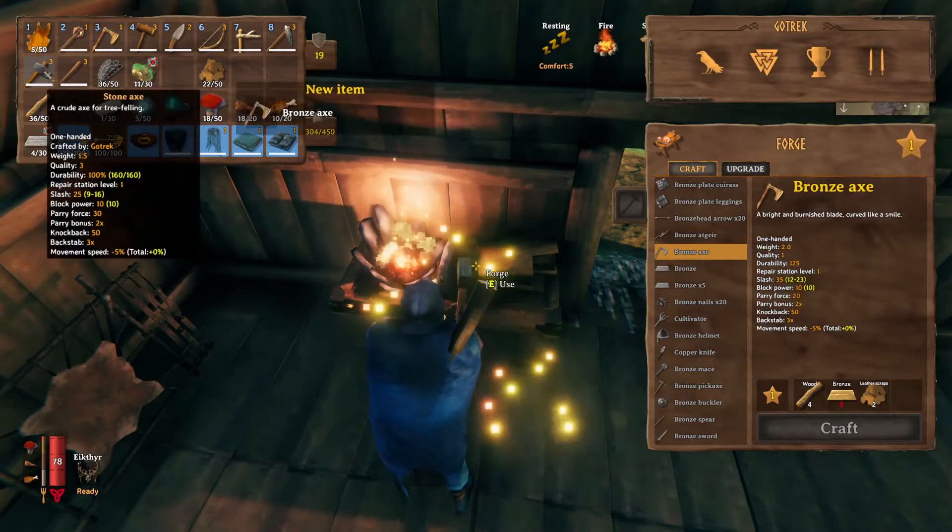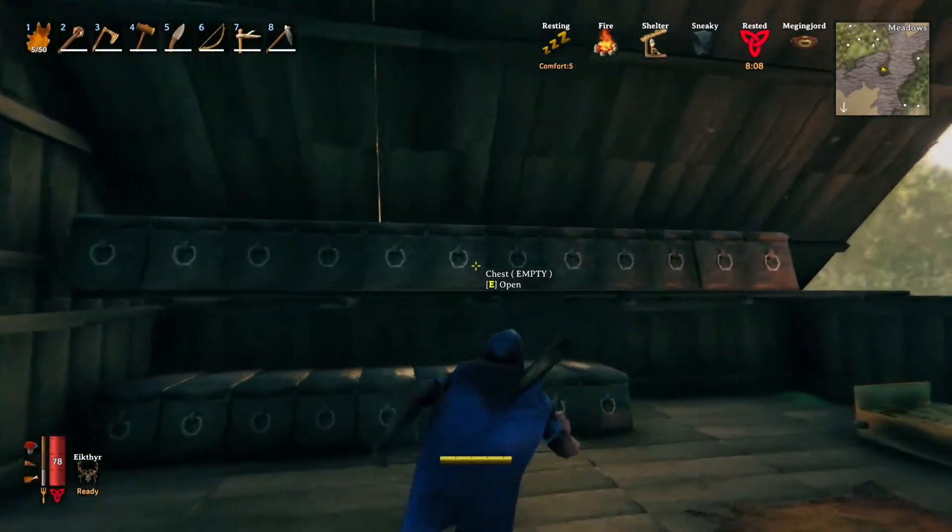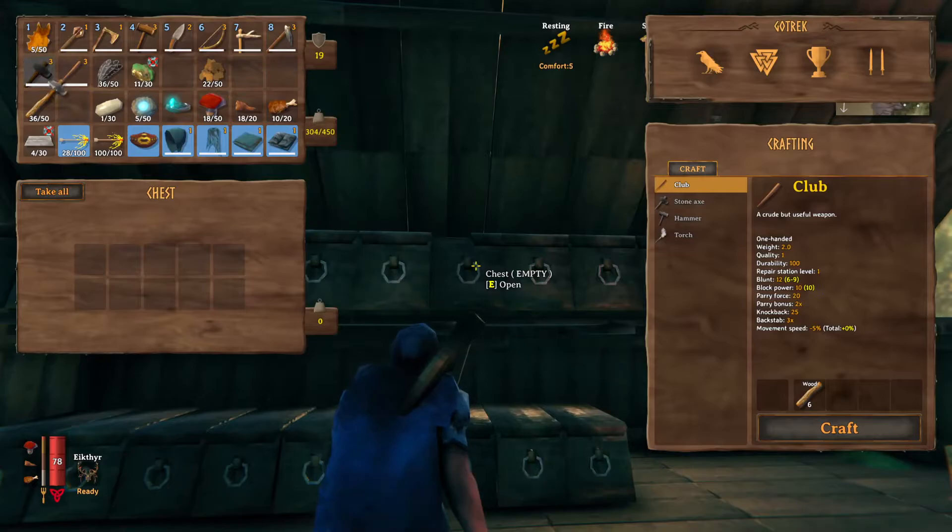We'll replace our stone axe. Stone axe, you can go in here. Club, you can go in here because you are now useless — relegated to trash.